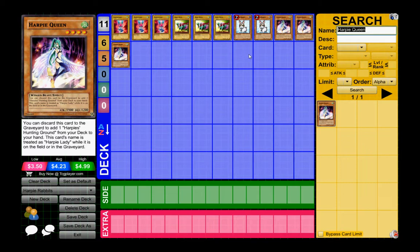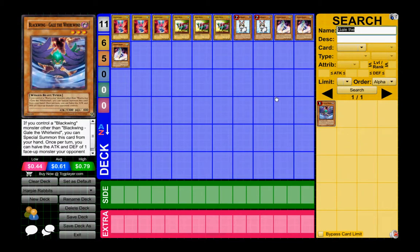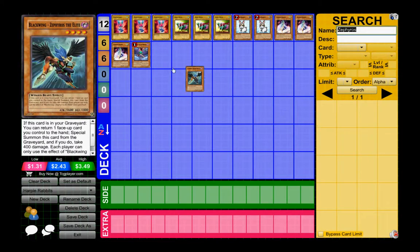In keeping with the Winged-Beast theme, I run Gale the Whirlwind just because he's a tuner and is kind of underrated. His halving of attack and defense can be useful mid to late duel. I also play Zephyros, which has its uses — if something gets Effect Veiler'd when I need it, Zephyros is in the graveyard and I can bounce it back to my hand to use later, such as Tour Guide.